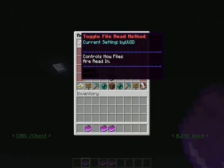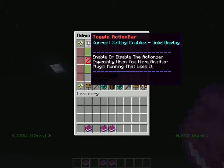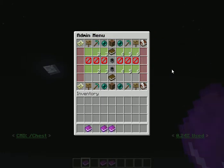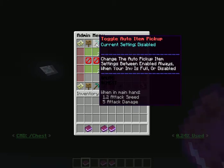You have the admin interface which controls file read and write. You have three options for the action bar toggling: you can have a solid display where it never goes away, you can have a temporary display so it goes away after a few seconds, or you can just disable it altogether.